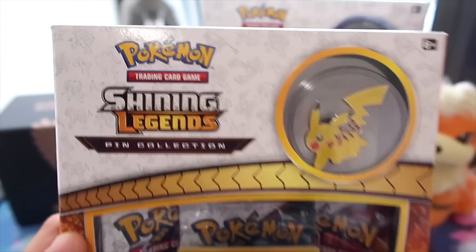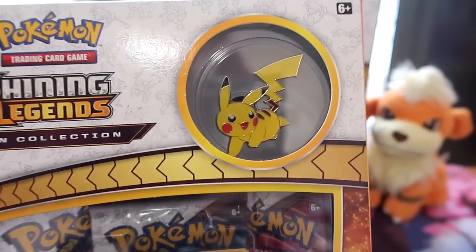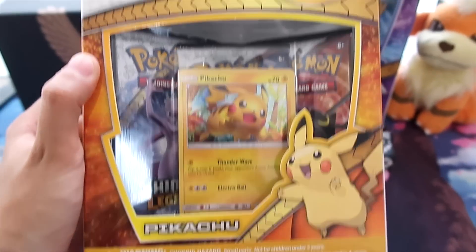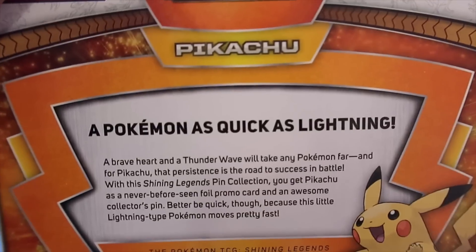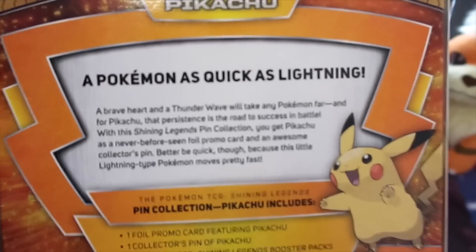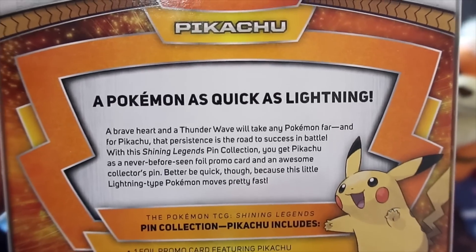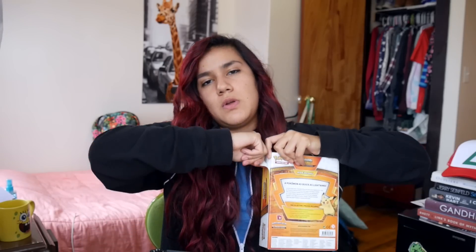Here's a look at our super shiny Pikachu Shining Legends pin collection. We get the super cool pin right there — there's all the goods. There's the glorious box in all of its glory. So much glory, so little time, but here's the back if you'd like to pause and read. We got a lot of information about how a Pokémon could simply be as quick as lightning. Pikachu's always ahead of the game.